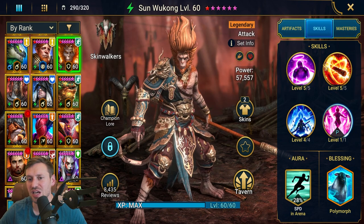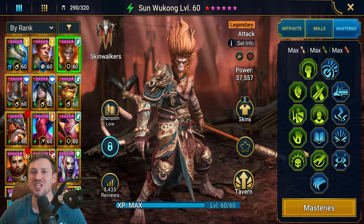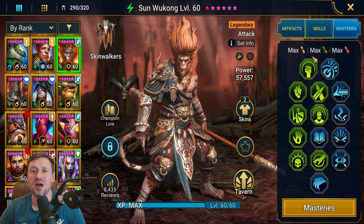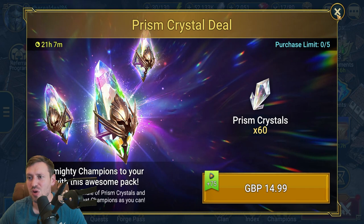For masteries, this is what I've gone for CC Wukong. Obviously if you're gonna go offensively then you're taking Hell Smasher and all that stuff. Both builds are absolutely amazing and he is just all over arena right now. I'm gonna talk you through all the different ways to counter this cheeky little monkey.